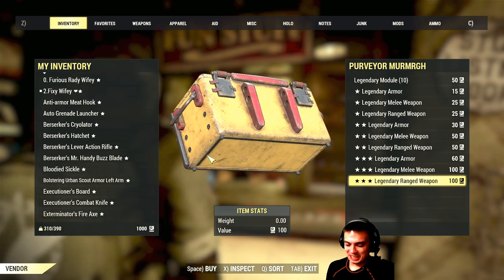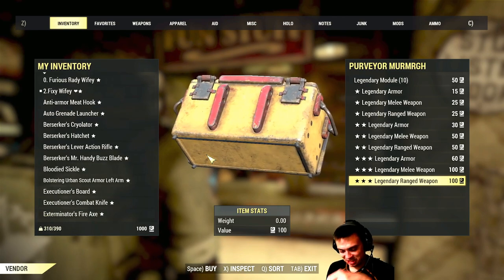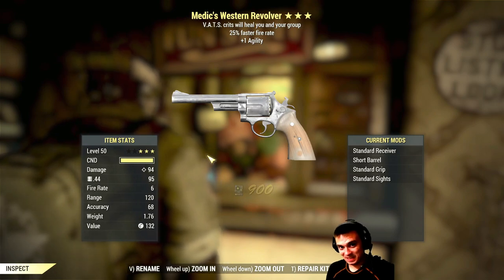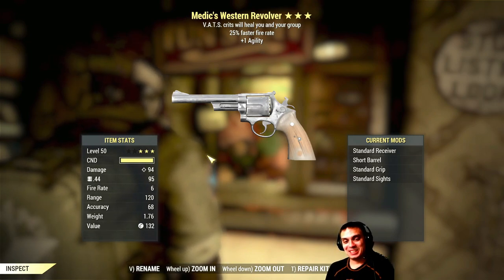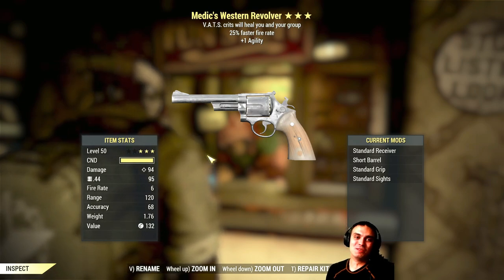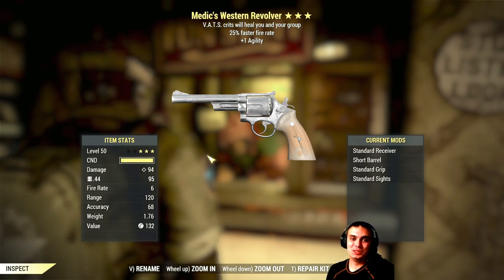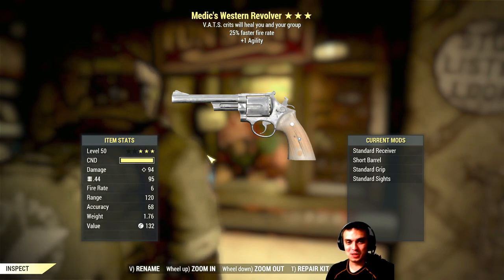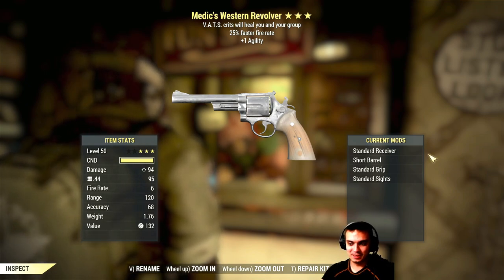Oh my god, please. Okay, that's not a good sign. Medic Western Revolver - that's crits heal you and your group, 25% faster fire rate, plus one agility for a Western Revolver fire rate. Does that work?